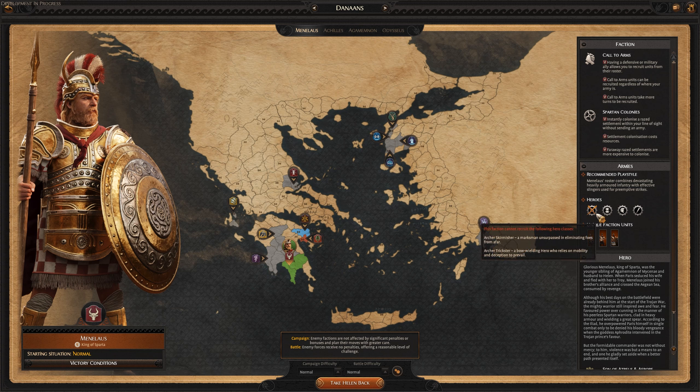When we think heroes in Total War Warhammer, that nomenclature typically applies to someone that doesn't lead an army — a hero is an agent. But a hero in this case is a general. Menelaus has no access to archer skirmishers; every single character has one hero type they cannot access. The defender hero type has three delineations: protector, companion, or veteran. The veteran is more of a damage dealer, the companion is a support class, and the protector is more of an outright tank.